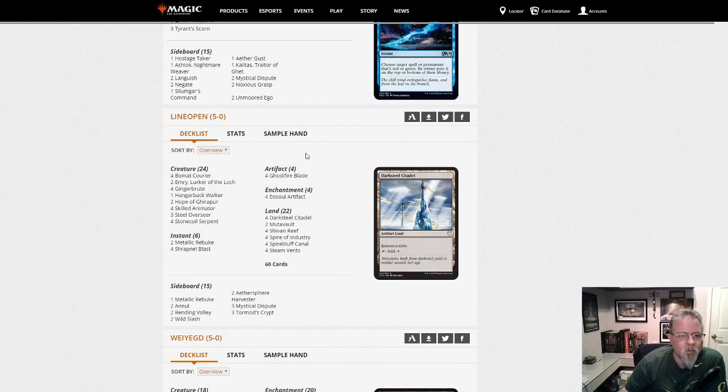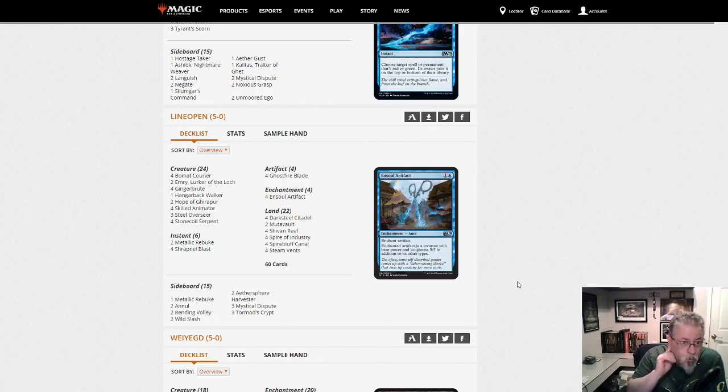Line Open with Ensoul Artifacts. I was hoping to see an Ensoul Artifact deck in the dump — figured we would, and here it is. Looks like maybe tweak the numbers a little bit, but I don't see anything too out of the ordinary.